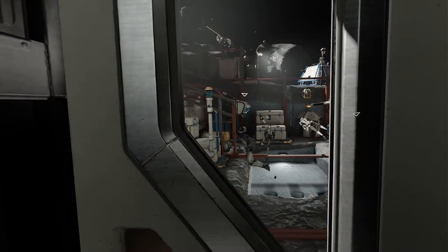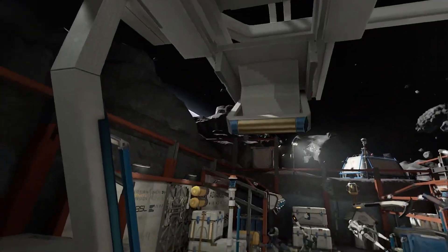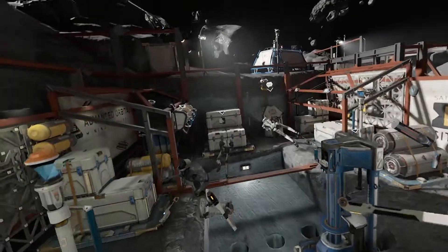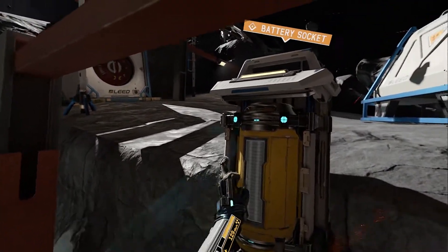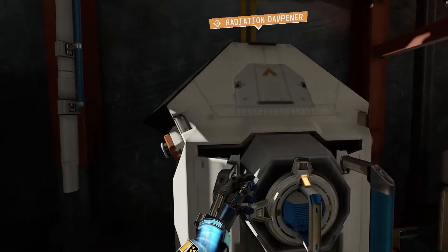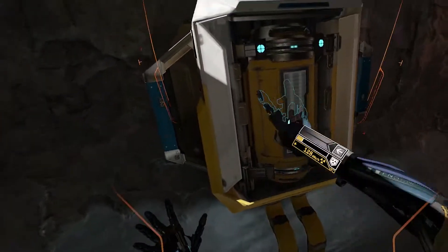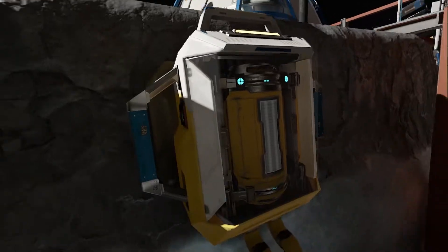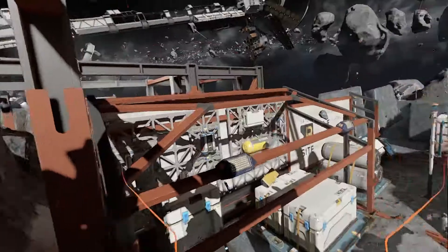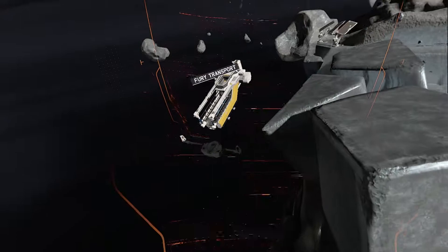Reboot initiated. My shield can only absorb so much radiation before sustaining irreparable damage. Shields at 95%. Well, at least I came back in the right pod. Why can't I take the battery out? Shields at 30%. I know the shields are at 30%, but I wish I could take the battery out. Battery not moved — it's definitely depleted. No, it's not! Jack, the battery is still in! The fuel transport should have a spare you can replace it with. Oh god, I'm gonna die again!